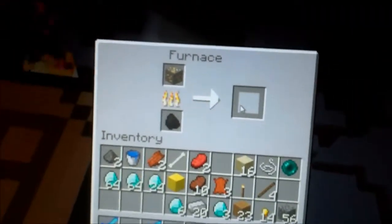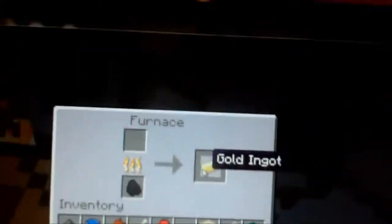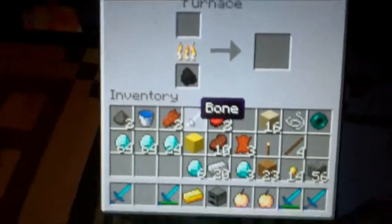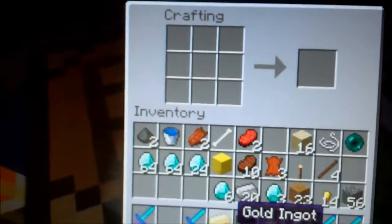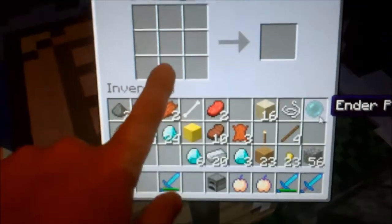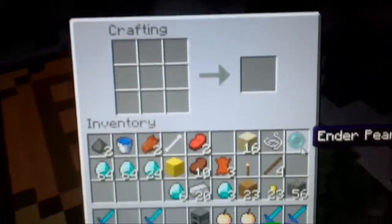And then, like I said before, you take your gold ingot and come over to your crafting table, put your gold ingot down, and you can make gold nuggets. And then when you get gold nuggets, you can get an apple from a tree and put the apple in the middle — that's how you make the golden apple.